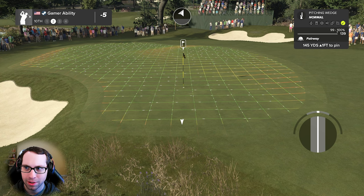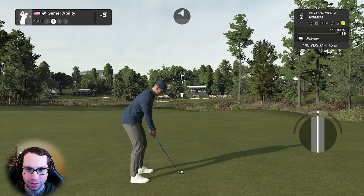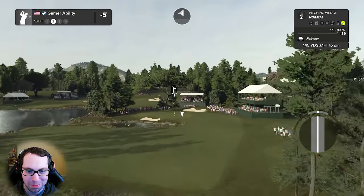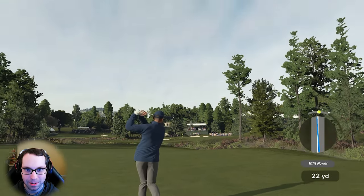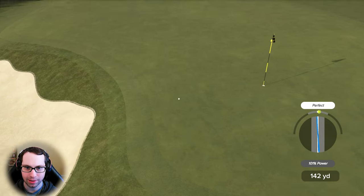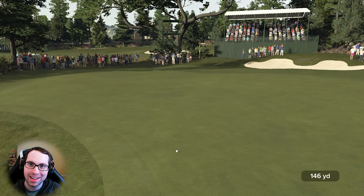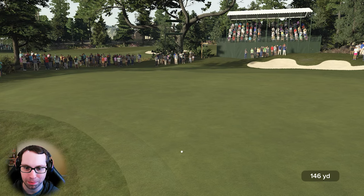145 uphill one foot. Pitching wedge, a little loft and backspin on it — gonna come off to the left; don't want to put this in the water. Hold it. Still a good shot. Pulled it and it's not good when you pull it on a sidehill lie because it's just gonna accelerate that, but good thing we compensated quite a bit for it.